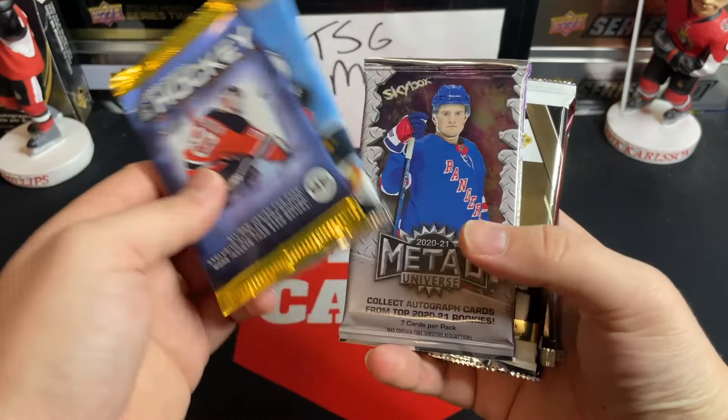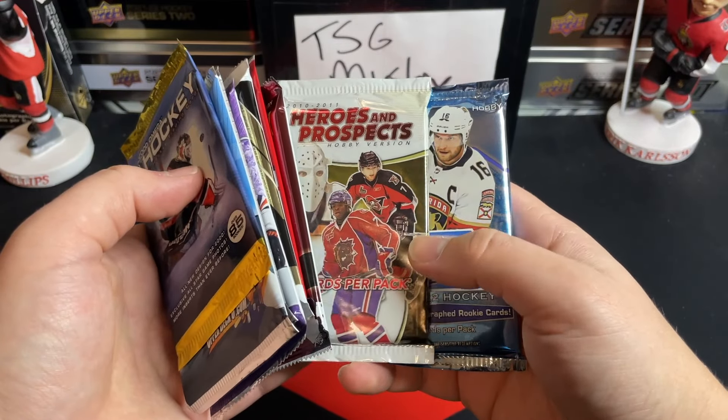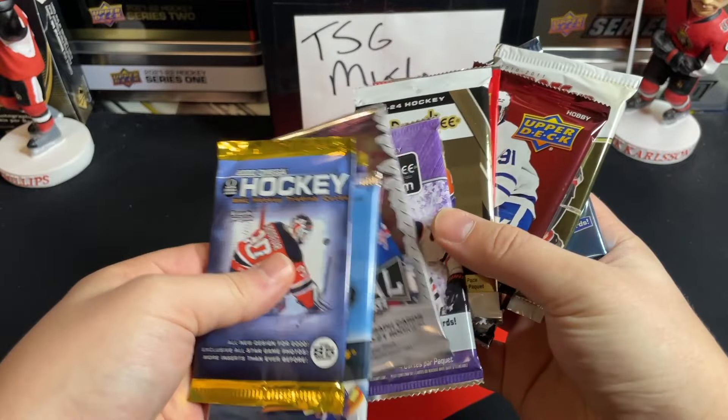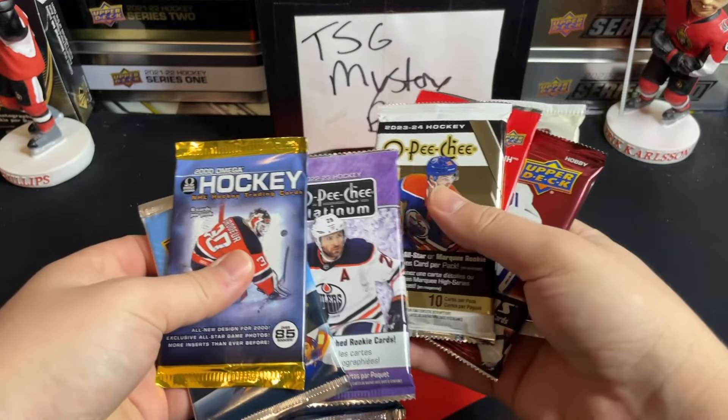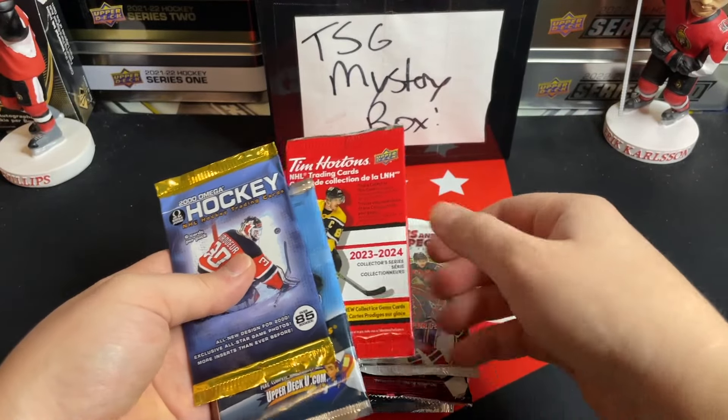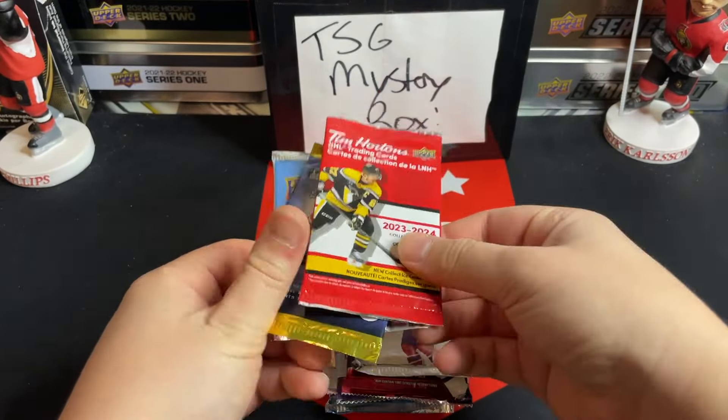So we've got 2000 Omega, 08/09 Series 2 retail, 2021 Skybox hobby, 2022-23 OPC Platinum retail, 23/24 hobby OPC — so that's awesome for the Bedard hunt. We've got 23/24 Tims, 21/22 extended, 2010/11 Heroes and Prospects, and 21/22 Upper Deck Ice. Let's kick it off with a pack of Tims.